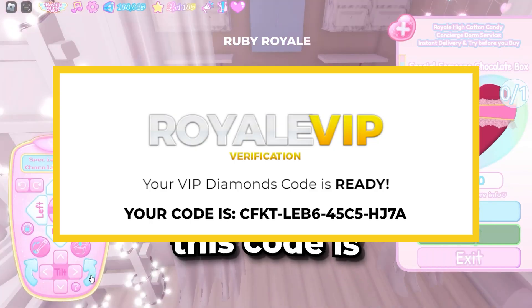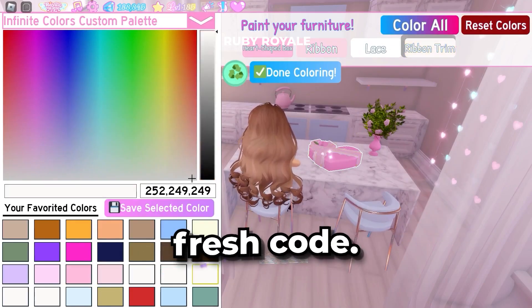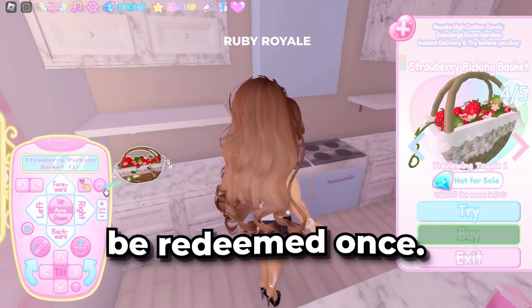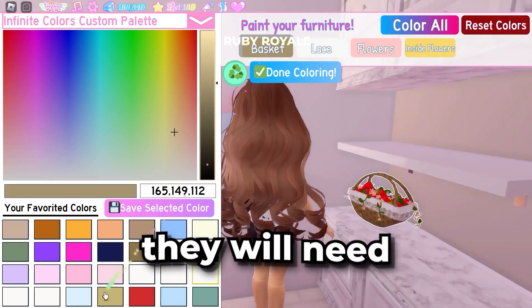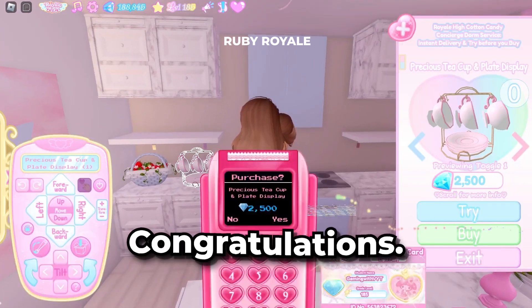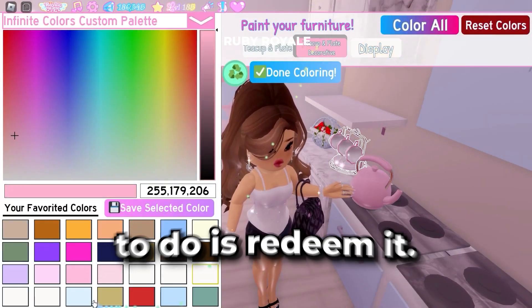I'm showing you mine right now, but remember, this code is already used and won't work for anyone else. You have to get your own fresh code. Be sure you don't give your code away because it can only be redeemed once — if you share this with a friend, they will need to get their own fresh code. Now we are on step three. Congratulations, you have your very own VIP Royale High Diamonds code. Now all you need to do is redeem it.